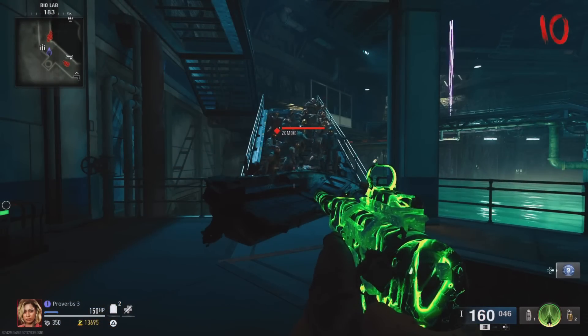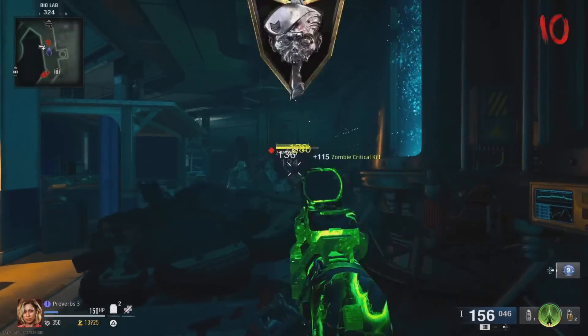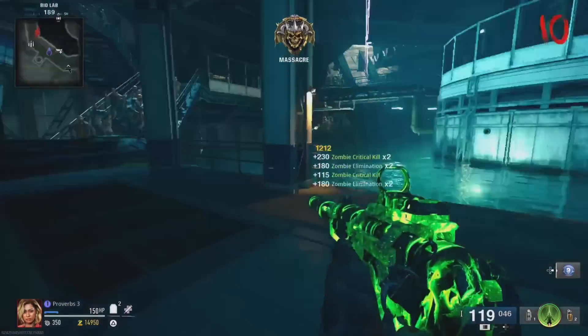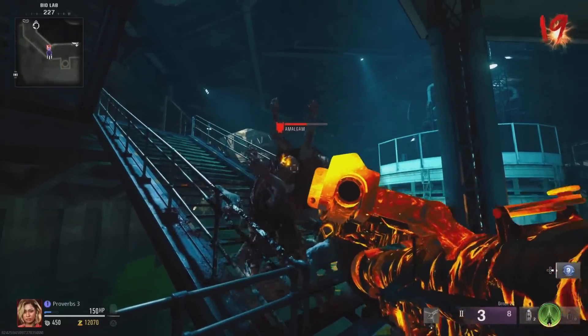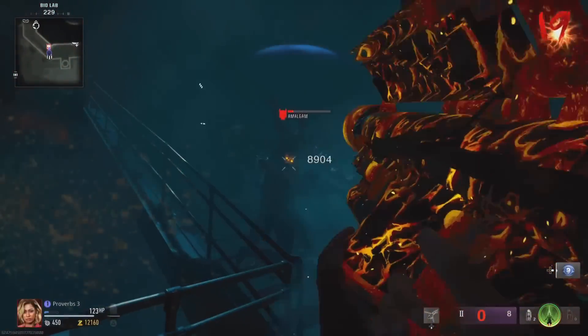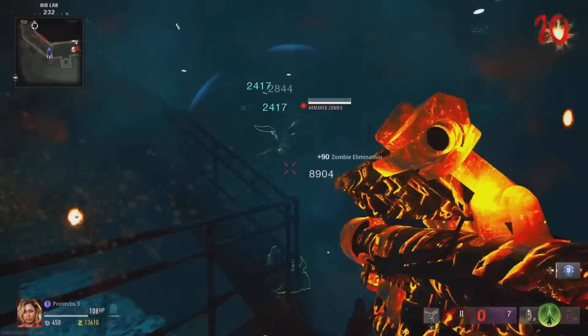Once they're all set up, all the zombies will just pile up, allowing you to farm camos and XP, but in the higher rounds they will probably get through, so make sure you upgrade your weapons and armor. I made the mistake of turning on the rampage inducer, and my barricade did not work as well as I had hoped. Some zombies were able to get through and finished me off, so just be careful.